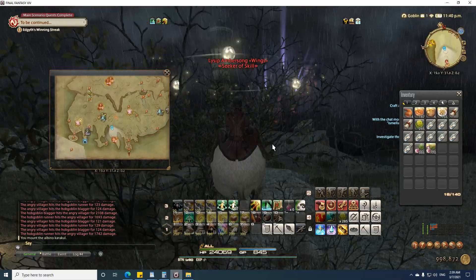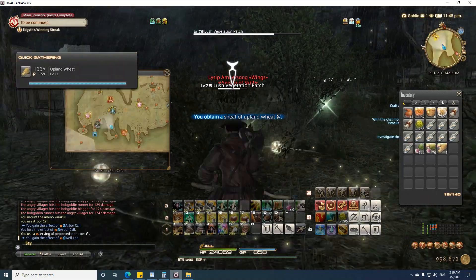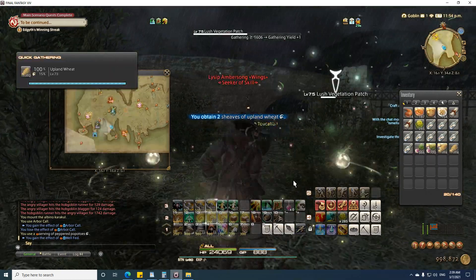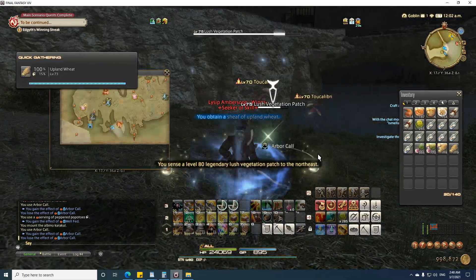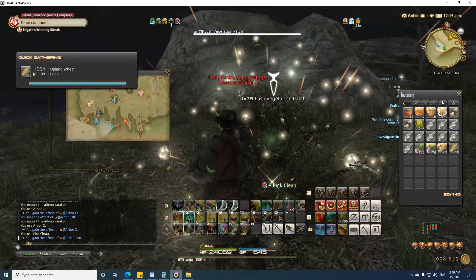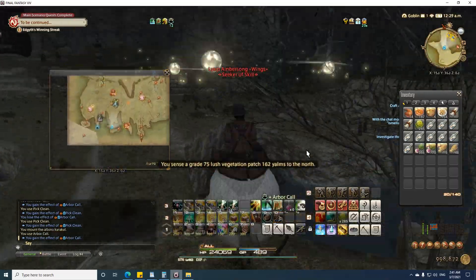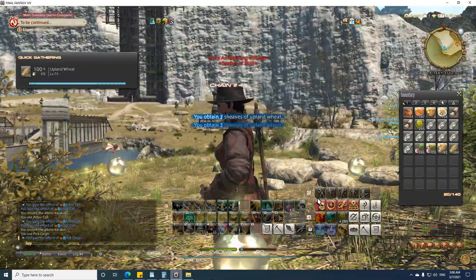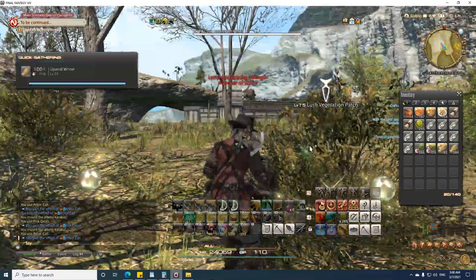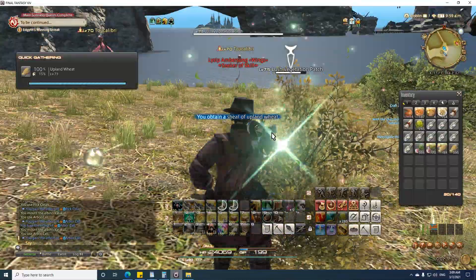Next, we will teleport to Wright in Colusia and fly directly south. There are two lighthouses, but you will be looking for the lighthouse by the bridge — I always get turned around here for some silly reason. Here we will find upland wheat, which is a level 73 botanist item. Later we will craft these into upland wheat flour, which is a level 74 culinarian recipe. To craft three of these, you will need seven fire crystals and five sheaves of upland wheat.